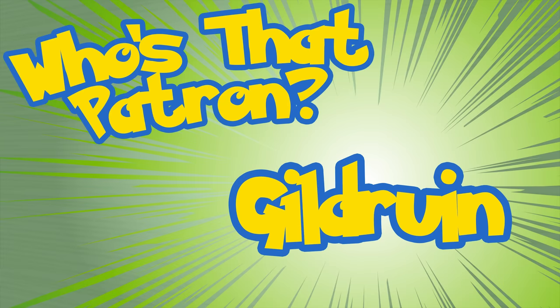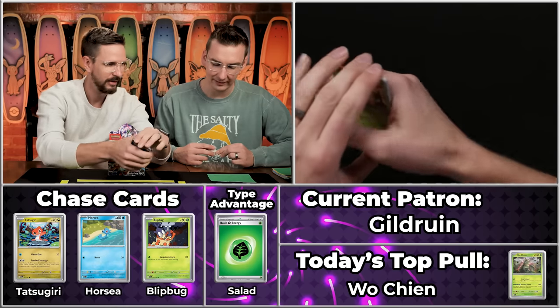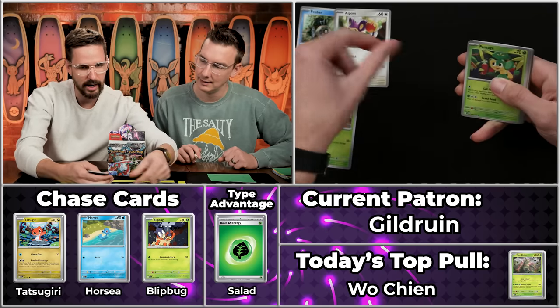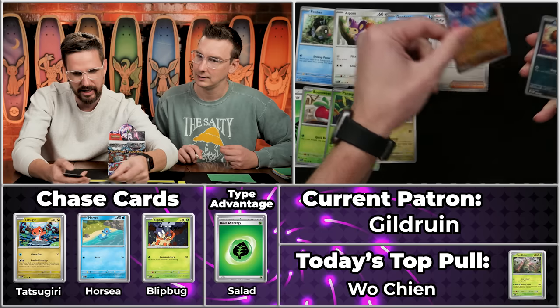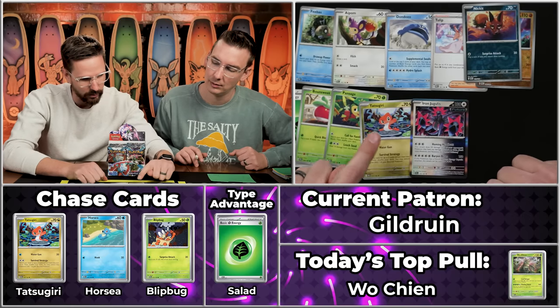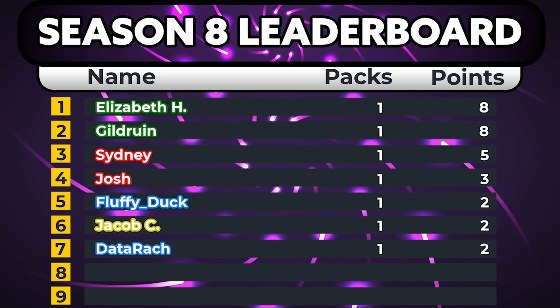Next up we have Gildruin. This is where we always mention they trained for a 50k mountain trail ultramarathon — and there's an update: they finished it! Congratulations, Gildruin. We've got the solid energy to celebrate the occasion. Phoebus, Ipom — they're crushing it — Tulip, Flamigo will not score, Nickit will not score, and the Iron Jugulus. 1, 2, 3, 4 times 2 — 8 points! Tied for the leaderboard. Very impressive — both people on the leaderboard have taken advantage of a multiplier.